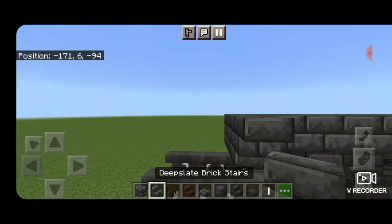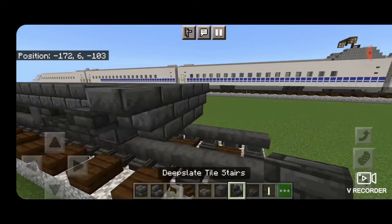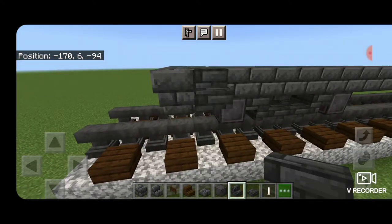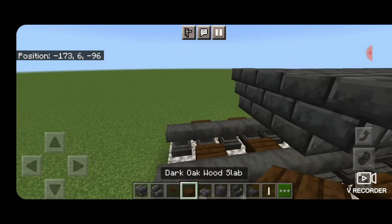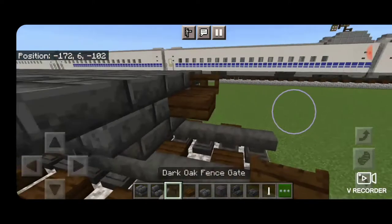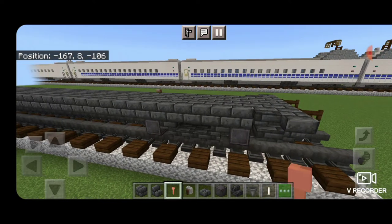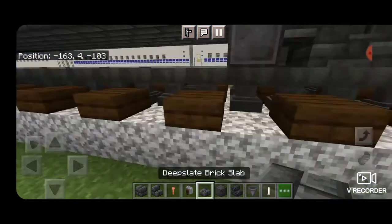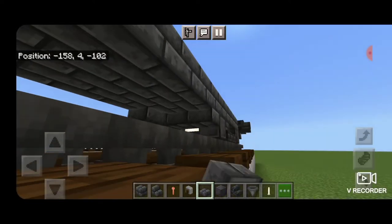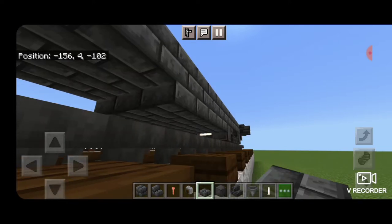Underneath on the end: three deep slate brick slabs on the bottom middle, then an upside down outward facing deep slate brick stair on either side and a right side up deep slate tile stair in front of it on each side. These cars are semi-permanently attached so the coupler on this end is just a dark oak slab with a dark oak fence gate on either side. Now we're going to come underneath starting in front of this wheel and fill in the whole bottom three wide with deep slate brick slabs going all the way down to the wheels at the other end.